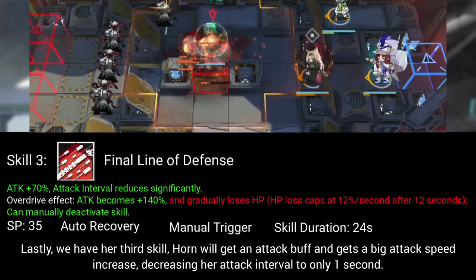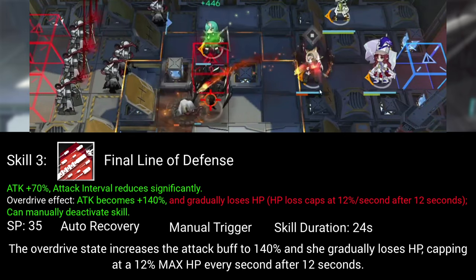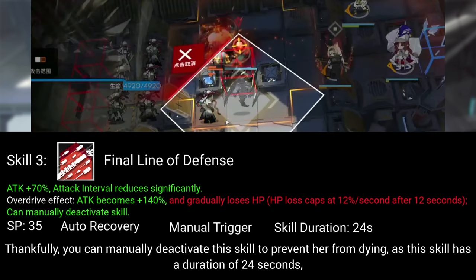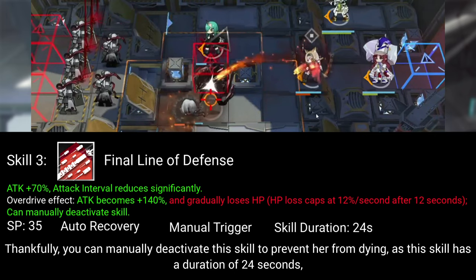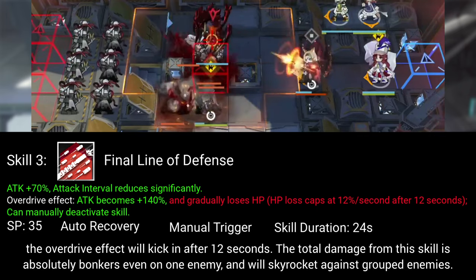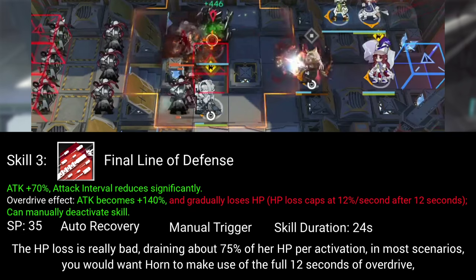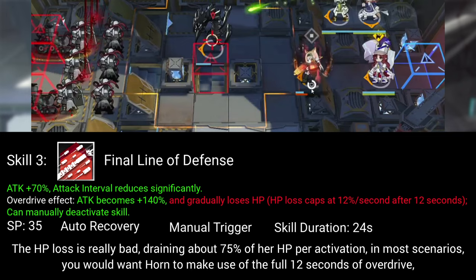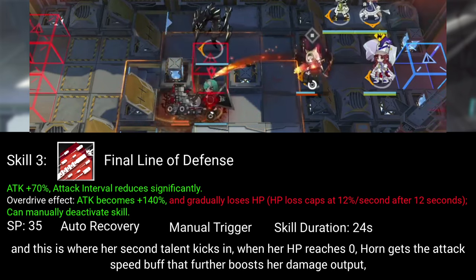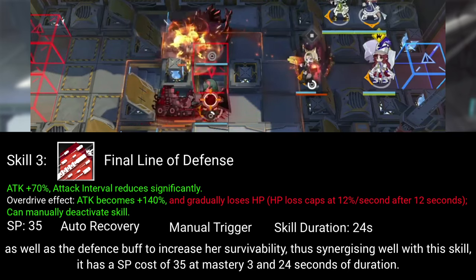Lastly, we have her third skill. Horn gets an attack buff and a big attack speed increase, decreasing her attack interval to only 1 second. The overdrive state increases the attack buff to 140% and she gradually loses HP, capping at 12% max HP every second after 12 seconds. You can manually deactivate this skill to prevent her from dying. As this skill has a duration of 24 seconds, the overdrive effect will kick in after 12 seconds. The total damage from this skill is absolutely bonkers even on one enemy and will skyrocket against grouped enemies. The HP drain is really bad, draining about 75% of her HP per activation. In most scenarios, you would want Horn to make use of the full 12 seconds of overdrive, and this is where her second talent kicks in — when her HP reaches 0, Horn gets an attack speed buff and defense buff, thus synergizing well with this skill. It has an SP cost of 35 at mastery 3 and 24 seconds of duration.